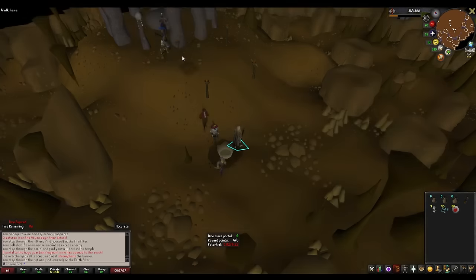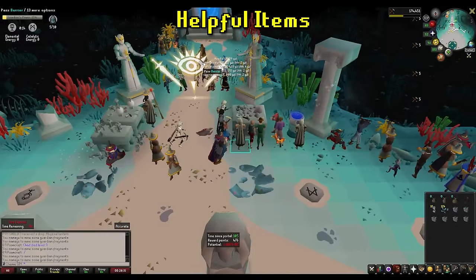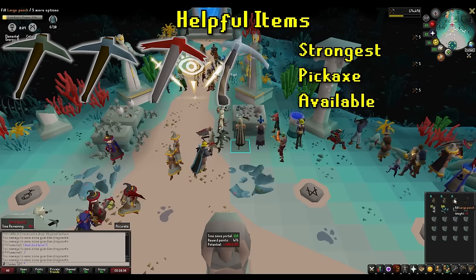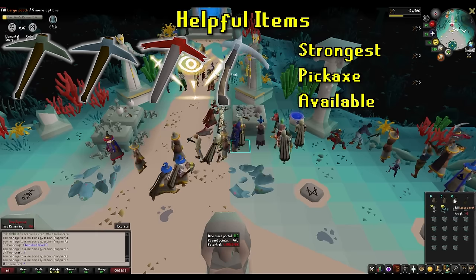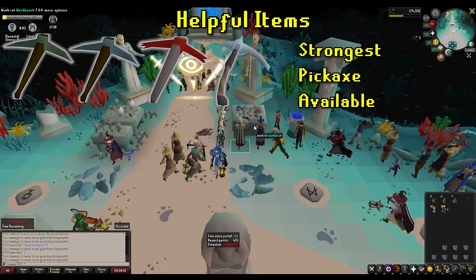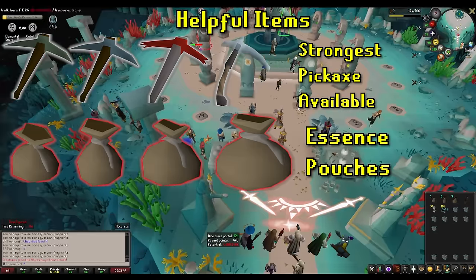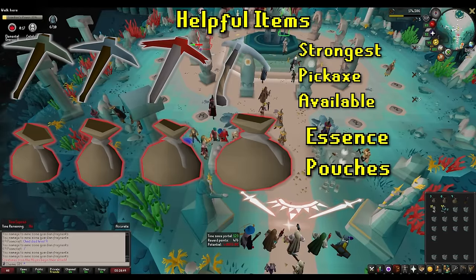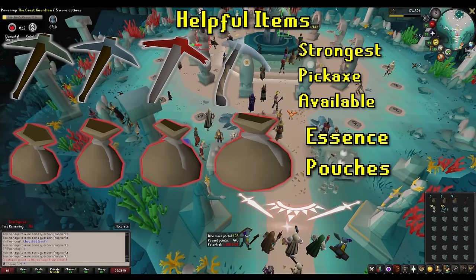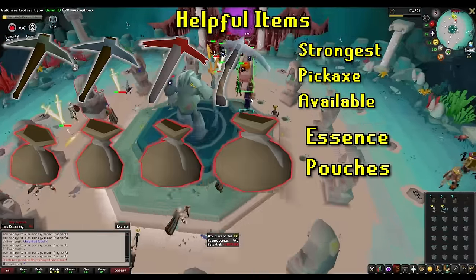Now let's look at ways to make you faster and make this minigame easier. Helpful items to take advantage of include, first, your highest-level pickaxe — this makes such a huge difference. As you move up and access stronger pickaxes, you'll see more fragments coming your way. Also, any essence pouches you have and can use. You'll likely get these playing the minigame if you don't already have them, though they're locked until you have certain Runecrafting levels. Always use whatever essence pouches you have the level for — storing essences in these saves you a lot of time and increases your points per hour output immensely.